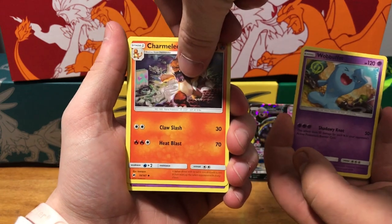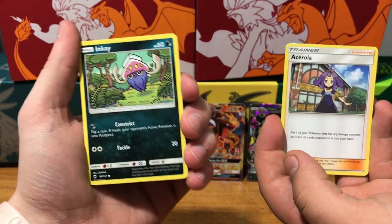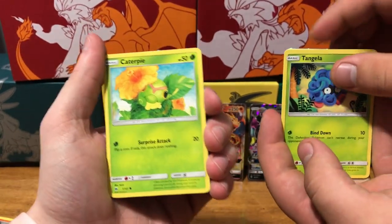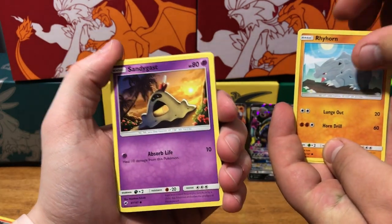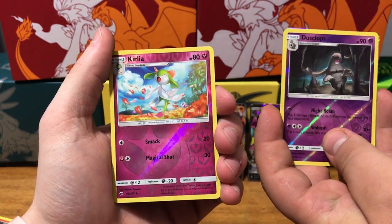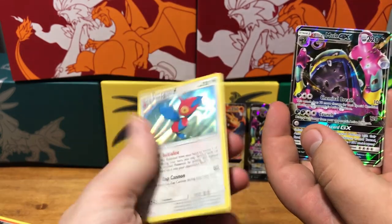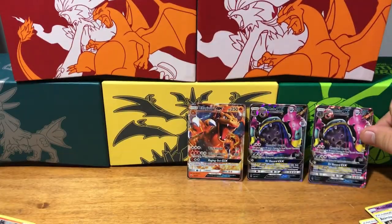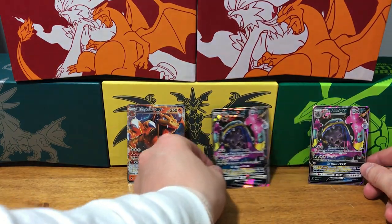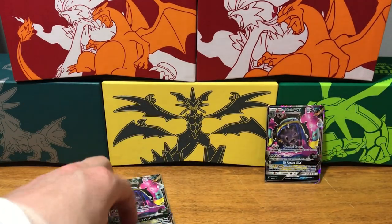Charmeleon — I'm giving you a bad shadow here. Dustclops, Roselia, Inkay, Dewpider, Lairon, Caterpie, Tangela, Sandygast, Venipede, Riolu — reverse holo, okay here we go. Ben, you go first. Holographic Porygon-Z — oh what, a GX, another one! Oh my gosh. So out of eight packs we pulled three GXs, two dupes which is okay — Alolan Muk twice — but man, that Charizard is a nice card.